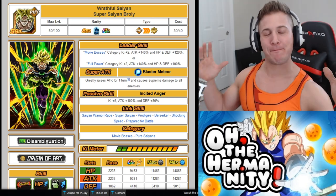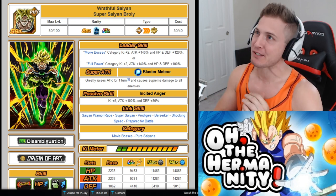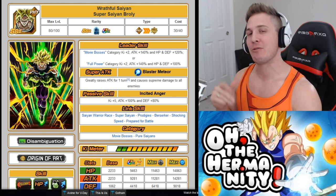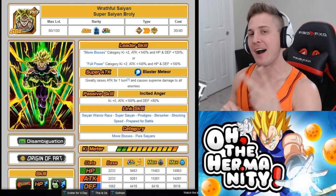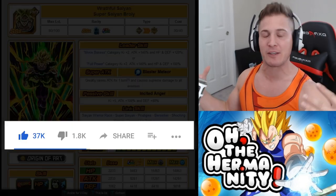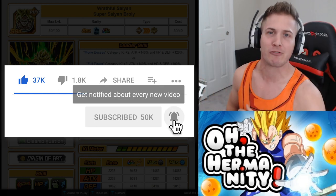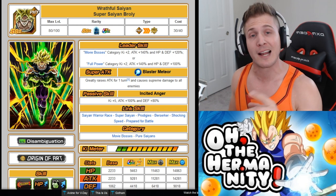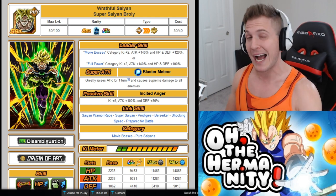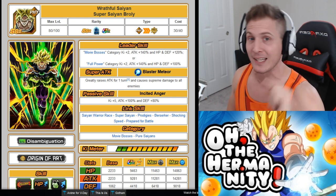What's up Dokkan fam? Welcome back. In today's video I'm gonna show you how to boost the super attack of Wrathful Saiyan Super Saiyan Broly, and I'm gonna show you how to do it two different ways without having to use any Elder Kais. Before we get started, if you enjoy my content and want to raise those spirit bomb luck levels, click that subscribe button and also click that notification bell so you never miss a new video upload. I will be doing a few account giveaways this weekend, so definitely click that bell.